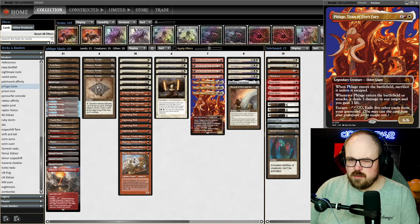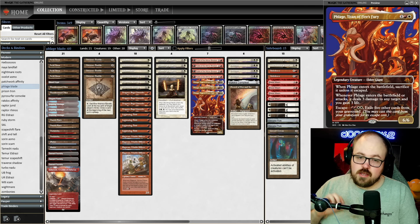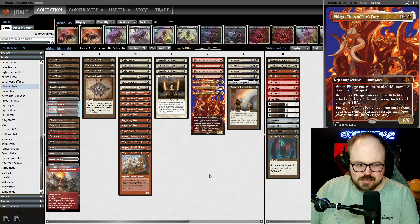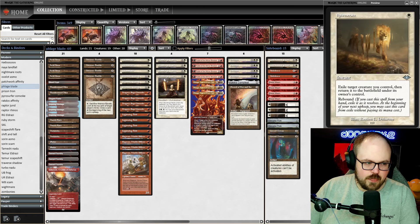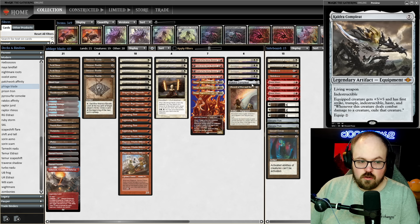Today we're going to be putting a slightly different take on the Boros deck. A lot of people have been playing the energy package with Guide of Souls, Amped Raptor, Unstable Amulet, and Galvanic Discharge — that four-pack of energy cards. I think that deck is very good, but I wanted to try a slightly different approach: a more classic take on the archetype, playing MH2 cards like Dragon's Rage Channeler, Ragavan, Solitude, Ephemerate, and utilizing Stoneforge Mystic as your main threat, paired with Colossus Hammer and Sword of Fire and Ice.